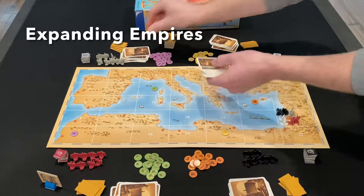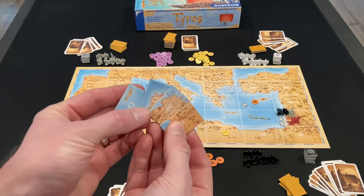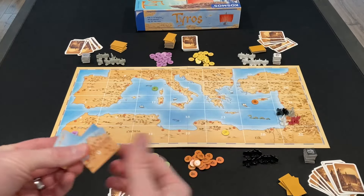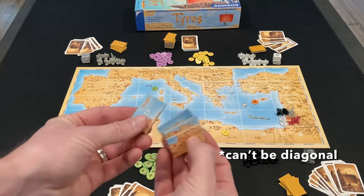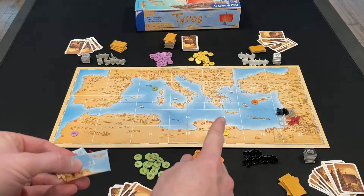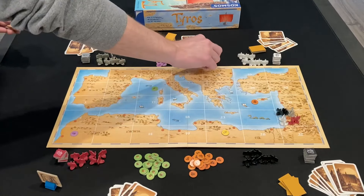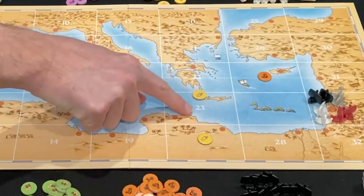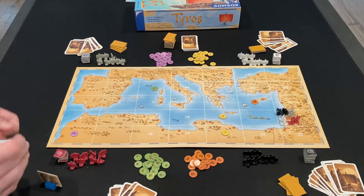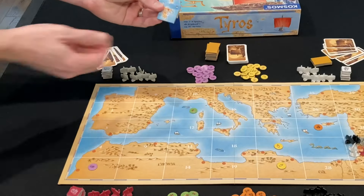Now you do the expand empires part of the round. Starting with the start player, you look at your map tiles — everybody has four of these. You have to choose one that is directly adjacent to one of the colored tokens already out on the map. For example, if I have the 23, I could play it directly adjacent to the yellow token and expand the yellow empire by one space. I take a yellow token from the supply and add it to the 23 space. The 23 tile gets discarded, and if there are tiles left in the stack, I draw the top one to refill my hand. Then the next player in clockwise order goes.